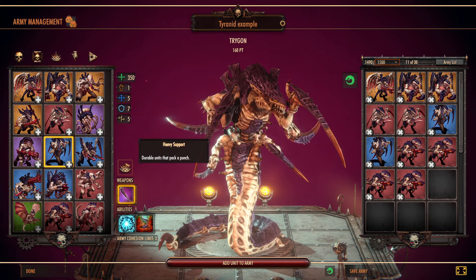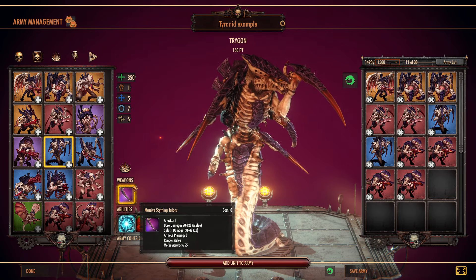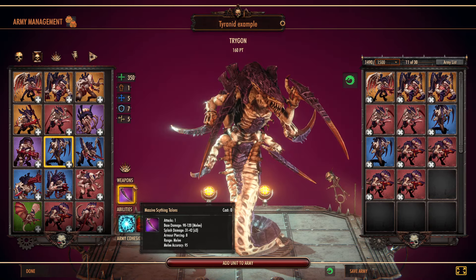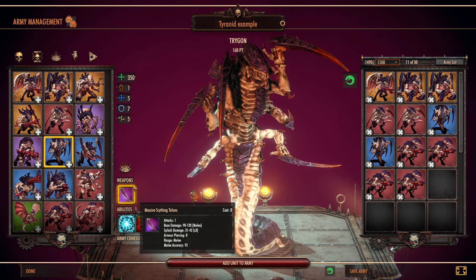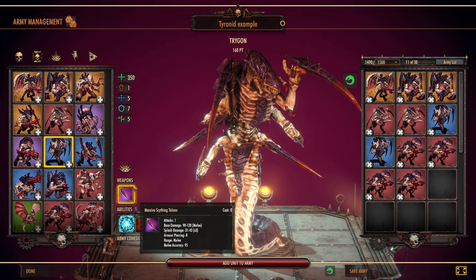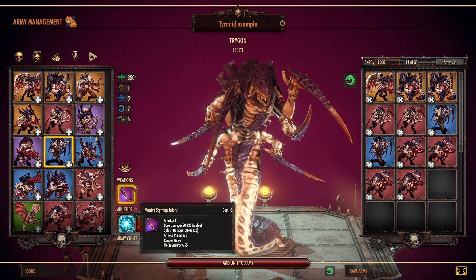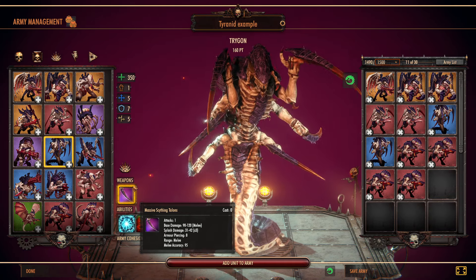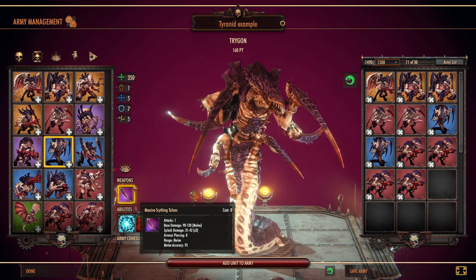They're considered a heavy support unit and they're a pure melee build, so you'll have a default massive slithing talons. It's one attack, it does 90 to 120 damage to the unit it's primarily attacking. And if it's attacking infantry that has a whole squad, it actually has 3 splash damage doing 31 to 42 damage with an armor piercing of 8. So these guys can mess up anything, and it has an accuracy of 95% at base.